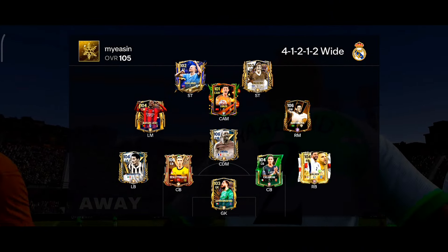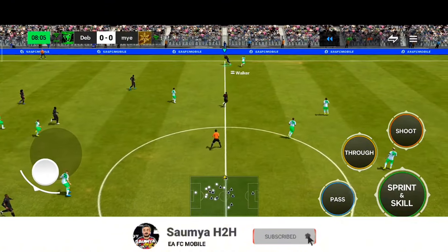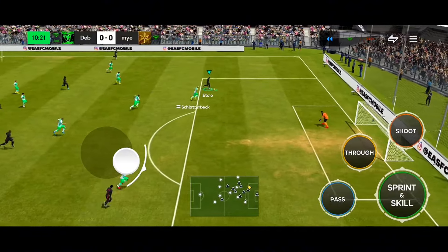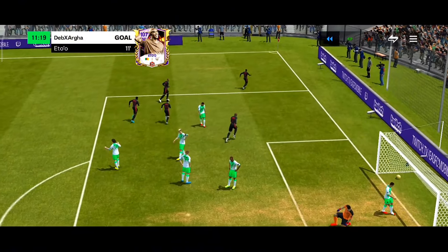In the next match I am facing my Yasin, he is using a 4-1-2-1-2 wide formation. Kukurela passes to Henry, and with the step over and exit I activate the trigger run down to Eto'. Eto' gets the ball with the heel to heel — there's a chance inside the box with the lane change — and what a finish from Samuel Eto' once again from close range! His shot power feels amazing to be honest.